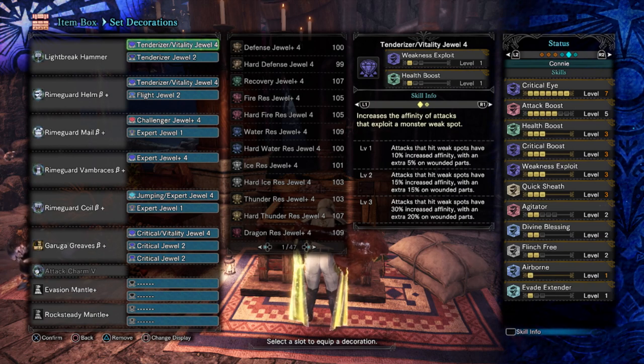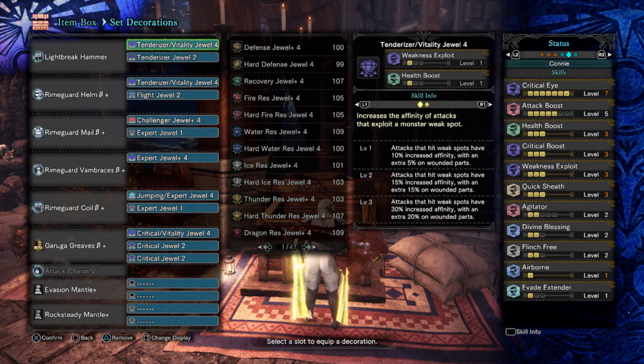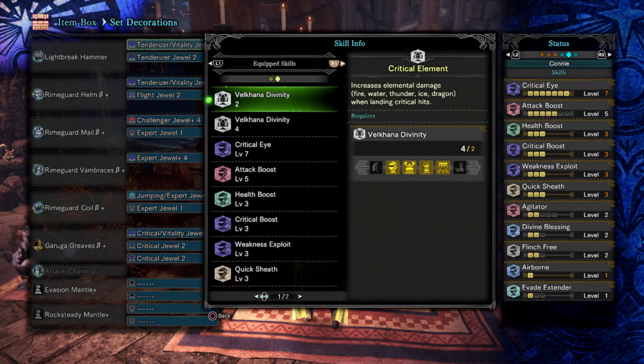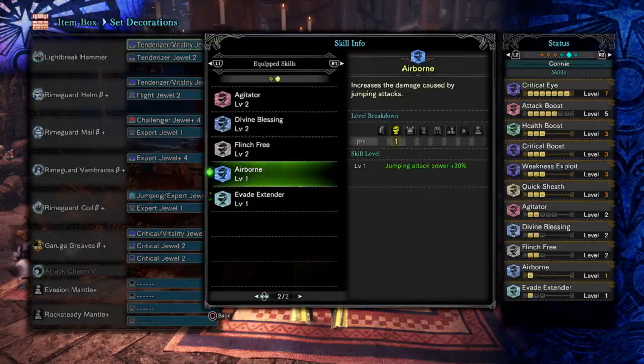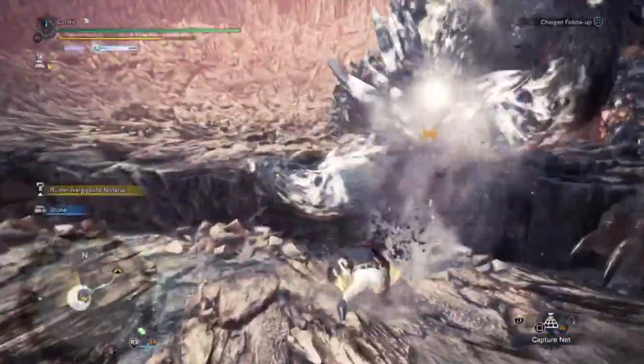I've seen people drop blast because they don't want blast procs to mess things up, but that's very specific speedrun strats. Generally speaking, this should serve you just fine. You can see the two points of Agitator get us to 50% affinity when enraged, and so then we're at 100 with Weakness Exploit. Airborne is essential — it is a skill that gives 30% to all of your aerial attacks, so it's pretty much fundamental to the playstyle.